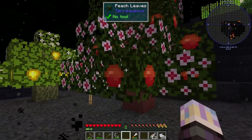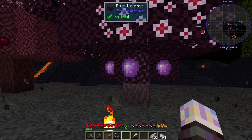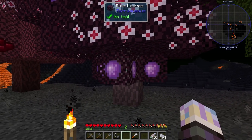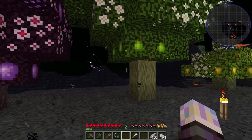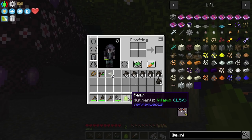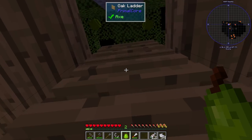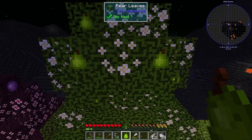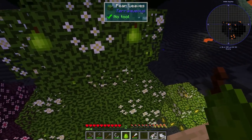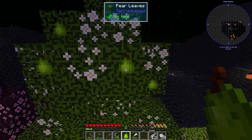These trees are pretty cool. We have peach, lemon, pear, plum, and cherry — these are from Teraqueous. And then we also have this coconut one, but this one's a little different. You can just right-click on these, grab whatever you want off them, and boom — you've got food just like that, really easy. If I bone meal any of these leaves, they'll actually flower and then turn into berries, so you just kind of get stuff from all over them.